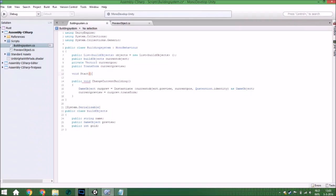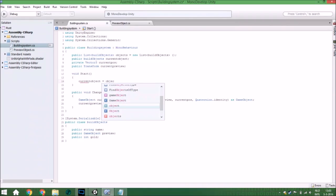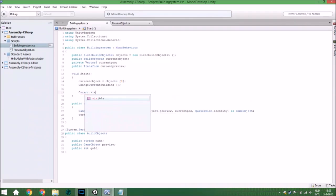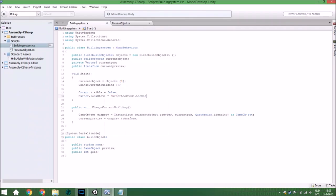In the Start function, we first set the current object to objects[0] (the first element), then call the change-object function. We also set the cursor to invisible and lock the cursor — normally I do this in another script but since we're not creating that here I'm putting it in. Then we also call StartPreview so you actually see an object in the scene.